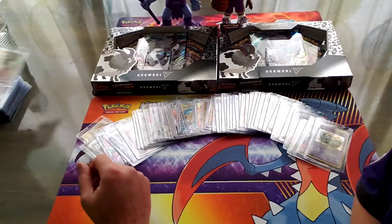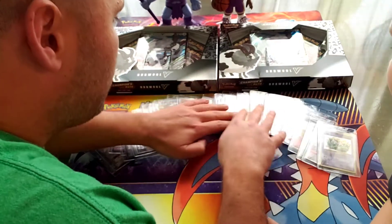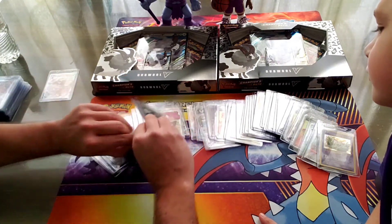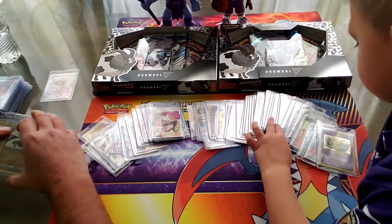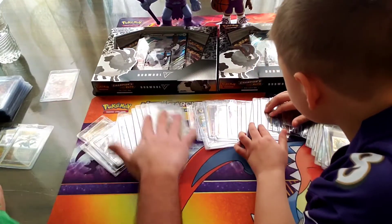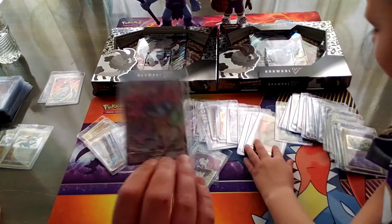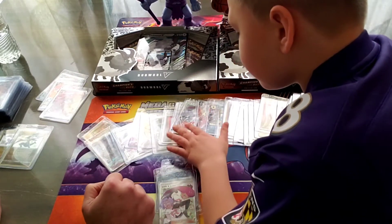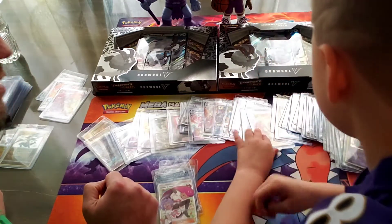For the first pick, Jackson picks Rillaboom. For me, I am actually going to do some trading here — I'm trading Jackson three draft picks. In exchange, I am going to take the Garchomp evolution shinies. So Jackson picks two more. Actually, you can pick the next three. We got Dragapult V, we got Dragapult VMax, and for the fourth pick Jackson is picking Toxtricity.